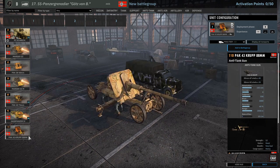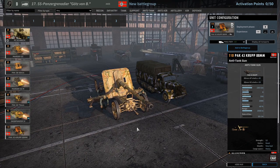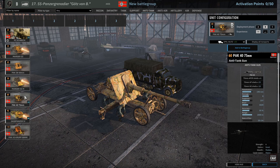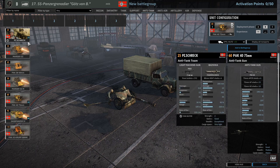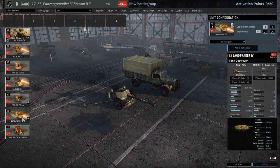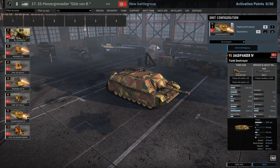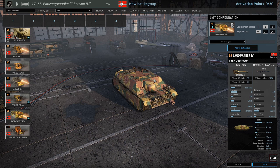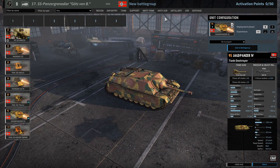Jagdpanzer 4s are just amazing tanks, really are. And then to top it off we've got the Pak 43 Krupp 88mm, which was in one of the recently released divisions in Fate of Finland. You can only get them in B phase but I don't think that will matter to people because most would have taken them in B or C phase anyway. So many good choices here - Pak 40s, Panzerschreks to supplement your infantry, and Jagdpanzer 4s. This thing can take pretty much anything up to an IS-2 and just shrug it off.